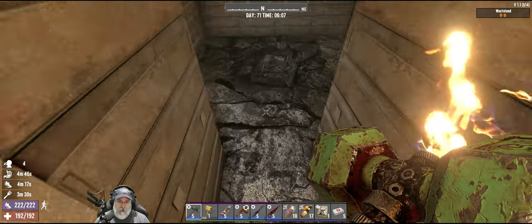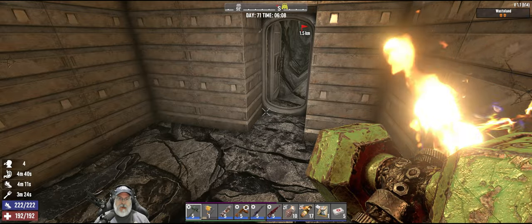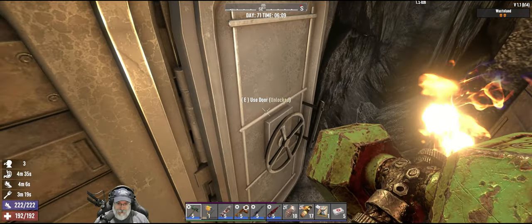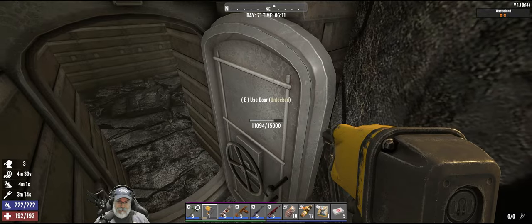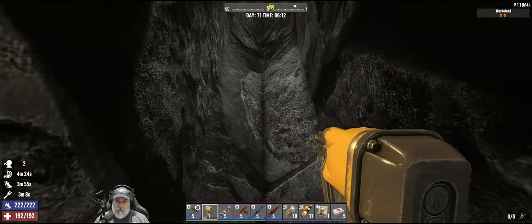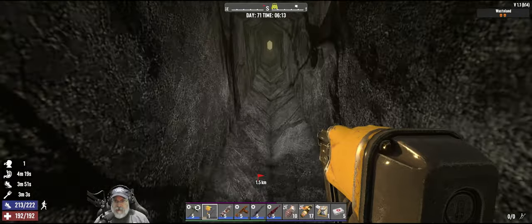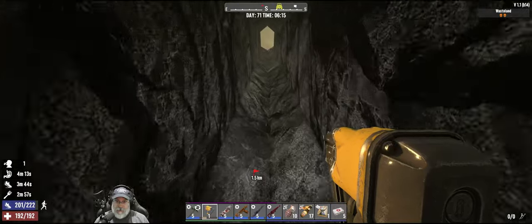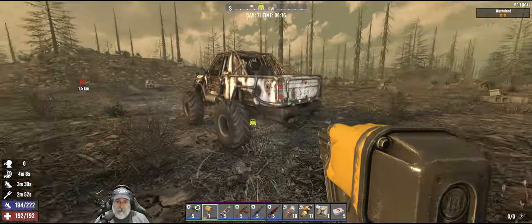Wait a minute — did we lose a door? We did lose a door — I just now noticed. That's why we put two of them on there. So they were pounding on that door, but they didn't get through this one. How damaged is this door? It's in pretty decent shape. I might even put a third door in here because the AI is programmed to target doors even when it doesn't make sense for them to do so. Let's put a triple on that just in case for next time.